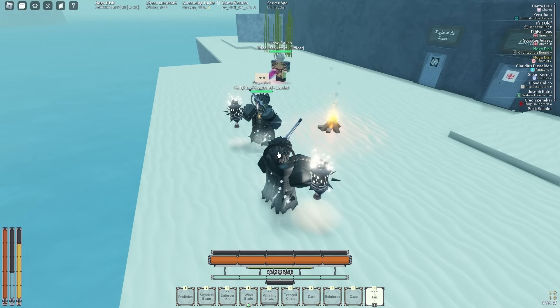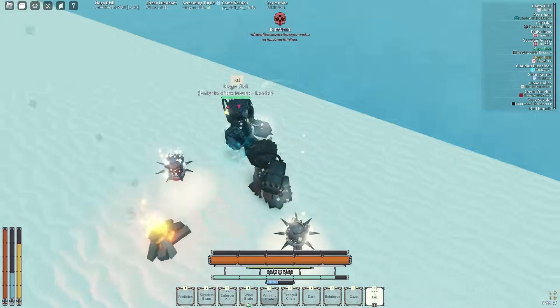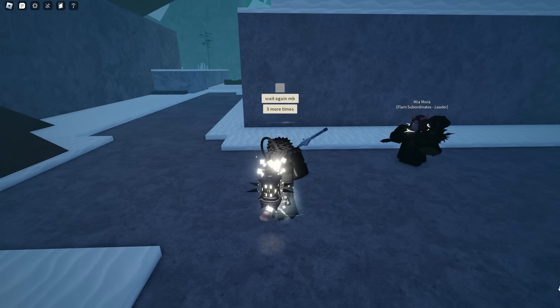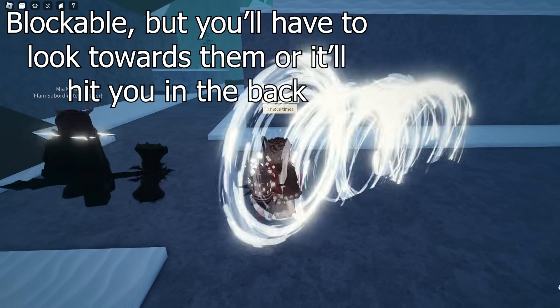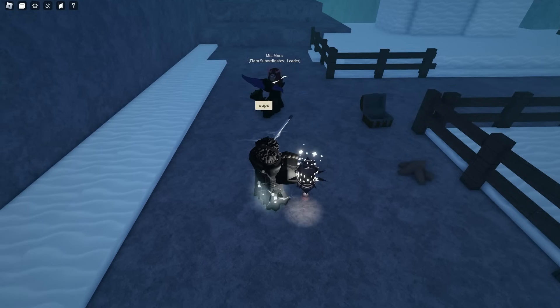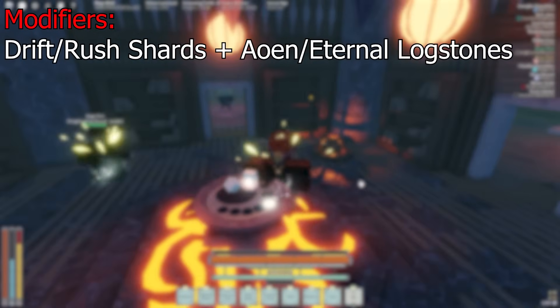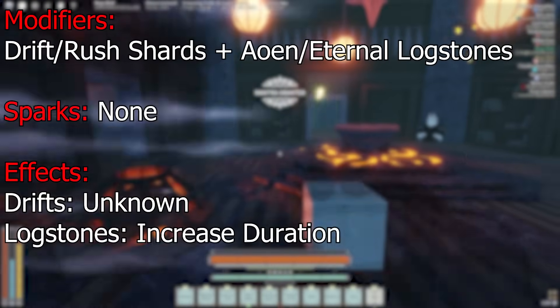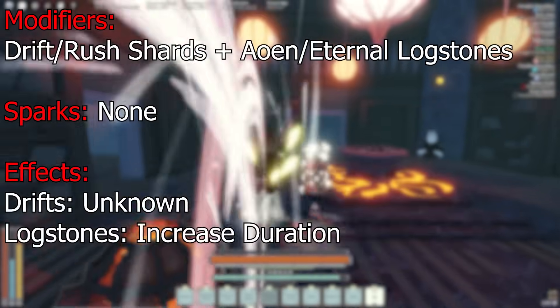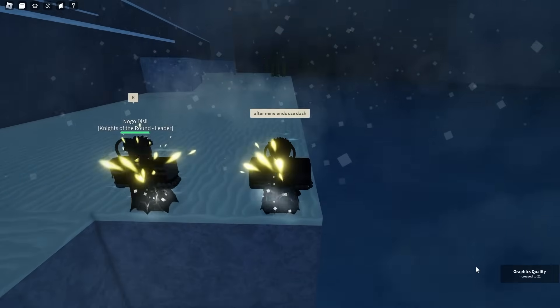Getting parried stops the move but keeps the momentum, which will probably get patched. It can be blocked, parried, and dodged. Shards and log stones work on it; no sparks work on it. The shard effect is unknown, however log stones increase how long it lasts by a decent amount, and max lock stones also makes it comparable to dash.